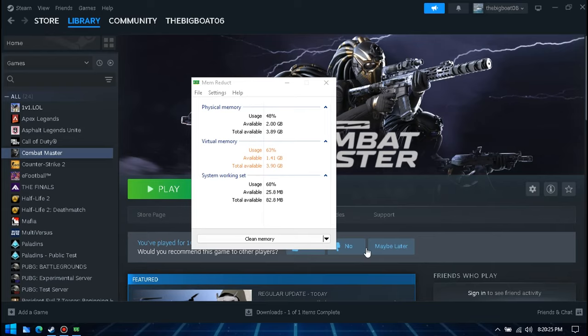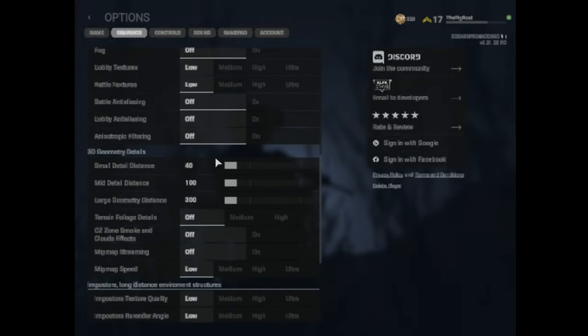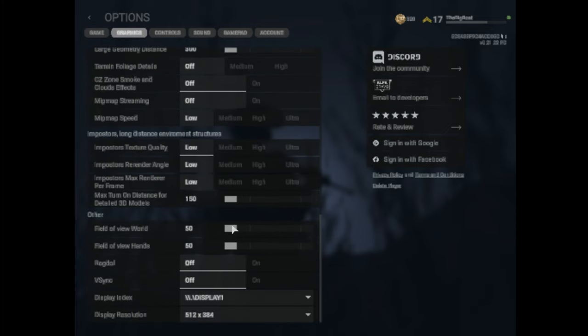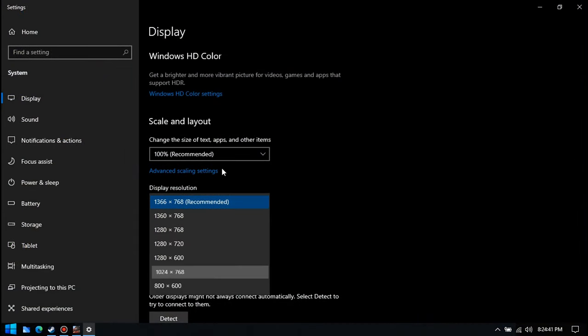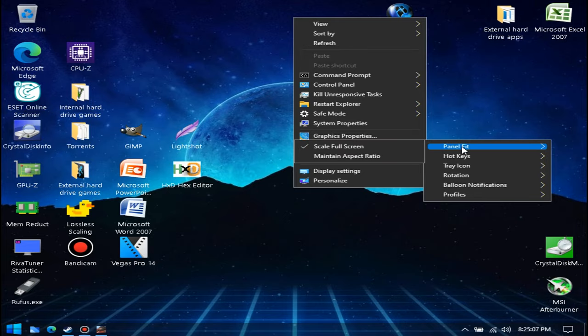So how does it run? I used Memory Reduct to free up some extra RAM for Combat Master to use. I'm using the absolute lowest settings allowed, plus I disabled some more stuff in the game options — not the graphics options. I even lowered the FOV to as slow as it can go, which isn't really a great idea, but if it's what it takes to get more FPS, then let it be. I'm also using the 512x384 resolution, as it's a pretty low 4:3 resolution, since 4:3 resolutions generally give better performance in this game than widescreen ones. If you want to make it stretched, just lower your desktop resolution to 1024x768 or any other 4:3 resolution, and make sure you've set panel fit to scale fullscreen in your GPU settings.